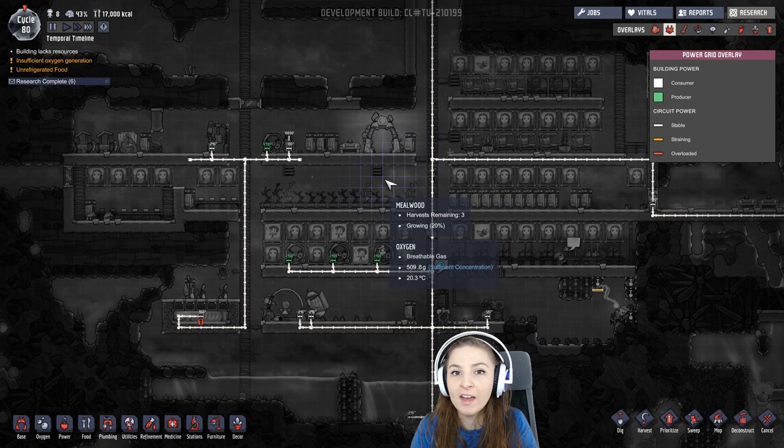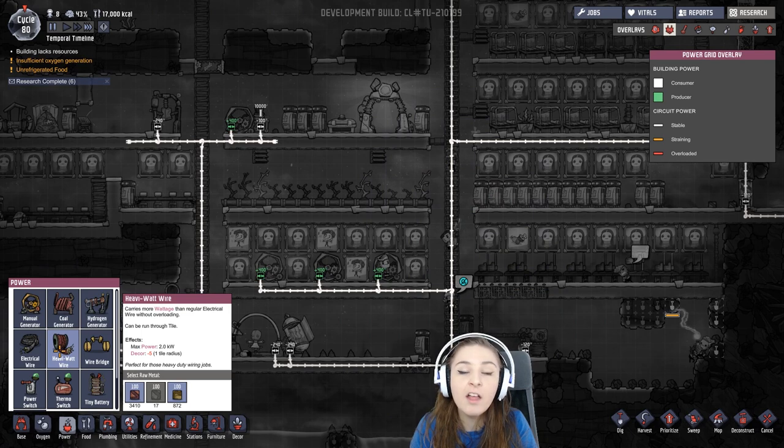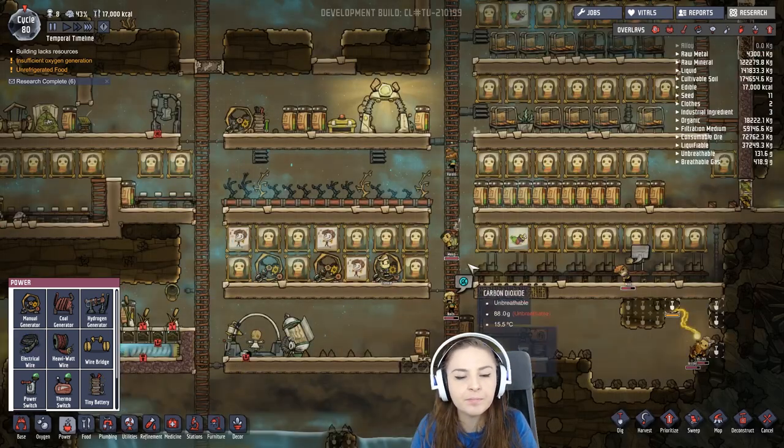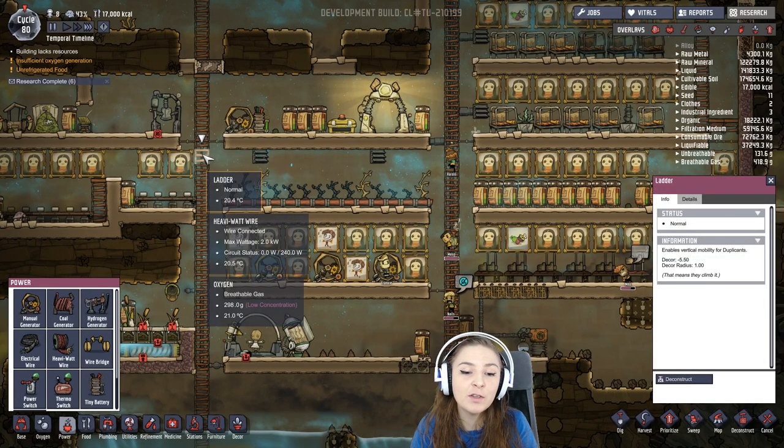Another really important thing they've added is wires have a certain wattage that they can withstand. We have a high wattage wire that can take two kilowatts, and we have a regular electrical wire that can take a thousand watts, which is basically one kilowatt. You can hover over them like this and see that the heavy watt wire here has only 240 watts on it.